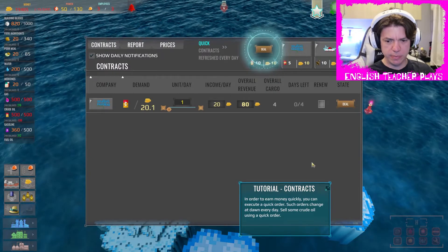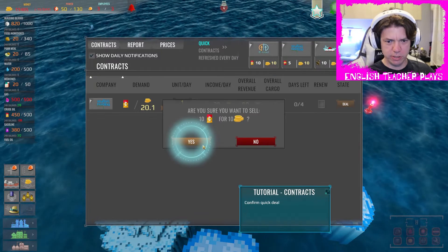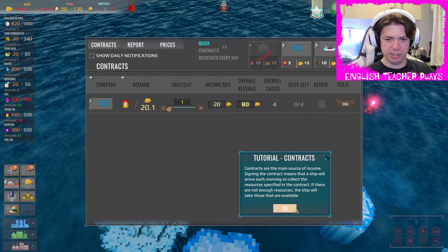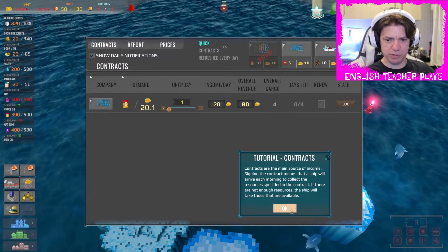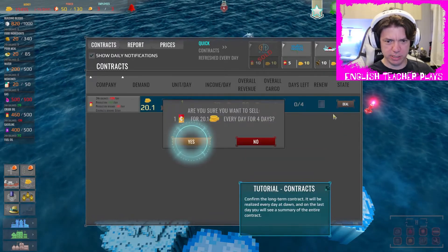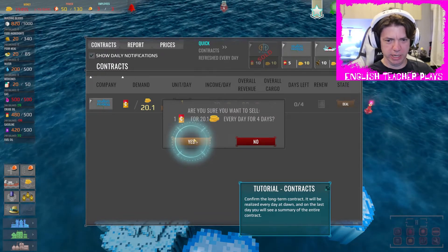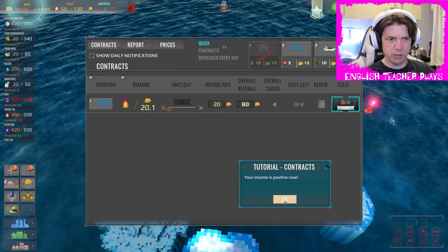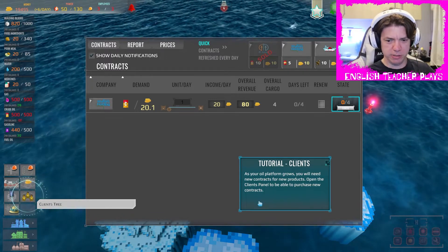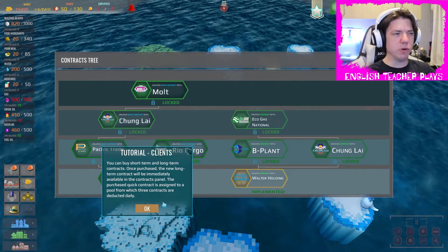Time to make money with contracts. Such orders change at dawn — sell some crude oil using a quick order. Contracts are the main source of income; signing a contract means the ship will arrive each morning to collect the specified resources. Use the slider to accept a new contract — sell one crude for 20. Our income is positive now. You'll need new contracts for new products — open the clients panel to purchase new contracts.